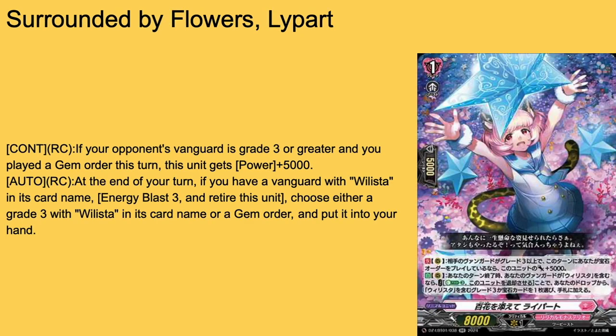Then we have Surrounded by Flower as Light — grade 1 boost, 10k base. Continuous rearguard: if your opponent's Vanguard is grade 3 or greater and you play the gem order this turn, she gets plus 5k power — so 13k base, pretty solid. Then auto rearguard on return: if you have a Vanguard with Elizabeth's card name, Energy Blast 3 — retire her and choose either a grade 3 with Elizabeth's card name or a general order from your drop zone, put it to hand.